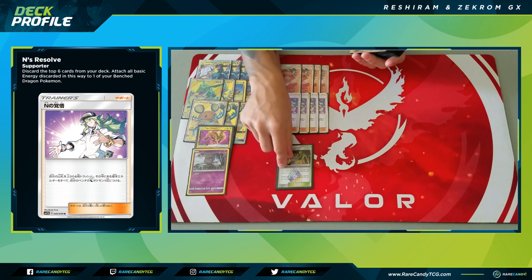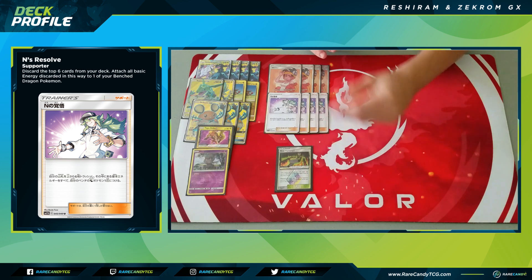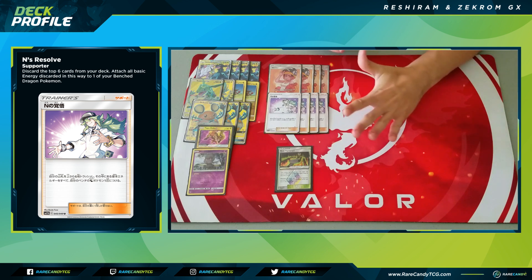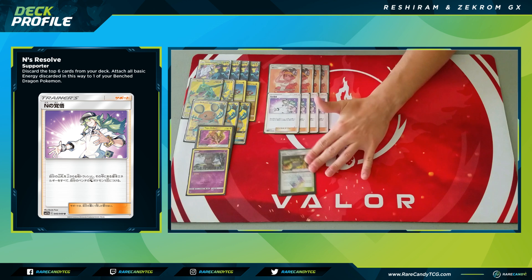We have one copy of Heat Factory Prism Star — discard a fire energy from hand and draw three. This is the only stadium in the deck. We're not playing Giant Hearth, which might look strange for a Welder-based deck, but the reason is we want more physical fire energy in the deck to more consistently hit them off Enn's Resolve, and we already play so many that Giant Hearth wouldn't add much.